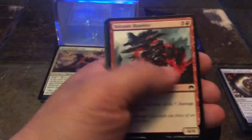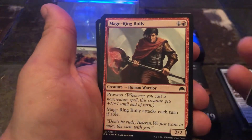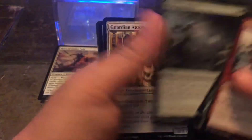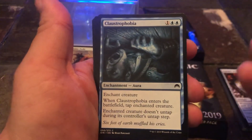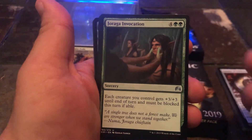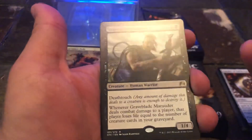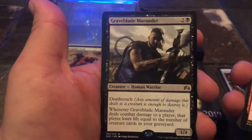We have a Volcanic Rambler, Mighty Leap, Infernal Scarring, Mage-Ring Bully, Ascend to Sleep, a Yeva's Forcemage, a Wild Instincts, Guardian Automaton, a Claustrophobia, Bellows Lizard, Jaragua Invocation, our Sylvan Messenger, our Turn to Frog, and our Graveblade Marauder — that is our rare for this one, very nice.